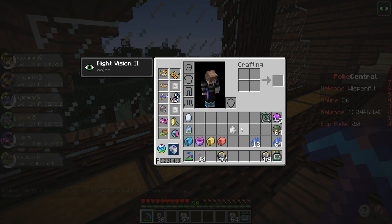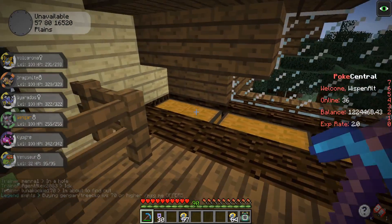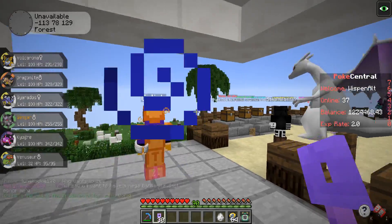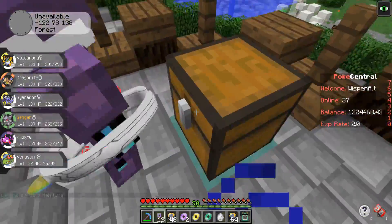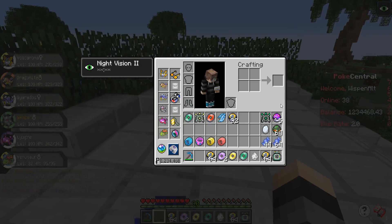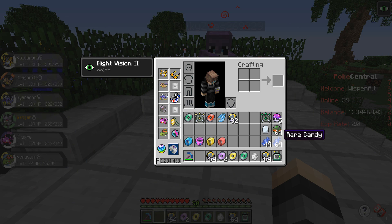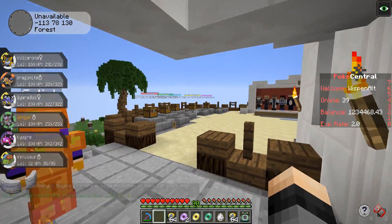We got a stick, some fish, a gold nugget, and I think everything else I want to keep. Let's put our Ultra Balls away in the chest since we don't need more than a stack, then go back to spawn and open up the rest of the vote keys. We have 30 left — just spam all of this out. That was 66 vote keys all used up. We got another half stack of Ultra Balls, a bunch more TMs, a Choice Scarf, and a lot of rare candies — we had 48 rare candies when we started, so pretty close to 64 now.